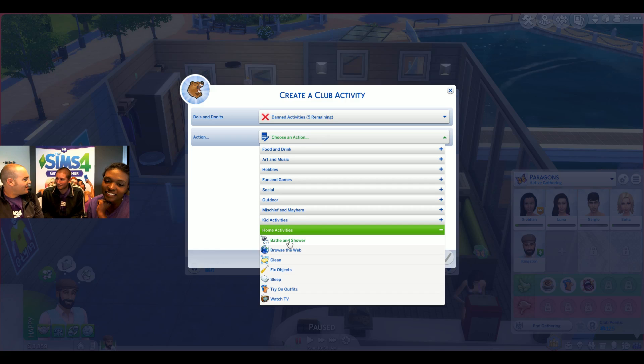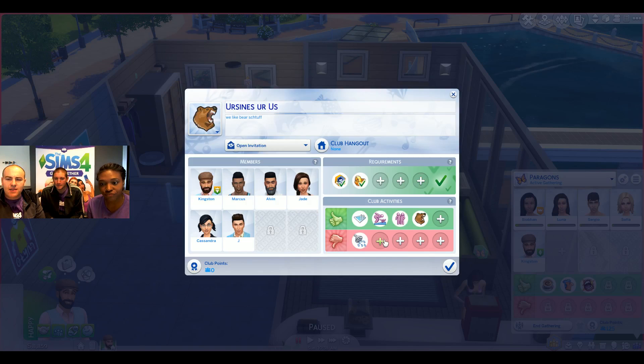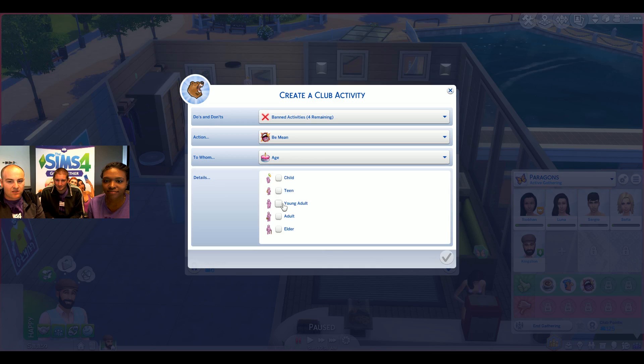Band activities are things your sims will be discouraged from doing — they won't do these things. Sometimes club members get a little rebellious and actually do it anyway, and that's when their icon turns red. You can then go over and scold them. We're bears, so our sims are not supposed to bathe in a shower during gatherings. Keep in mind these rules only apply when they're in a gathering. For bad rules, let's also say they shouldn't be mean to anyone.